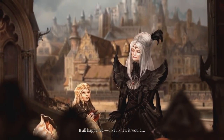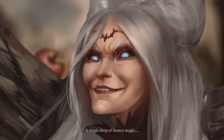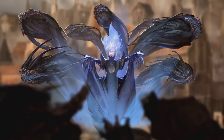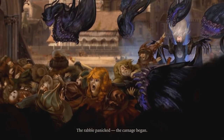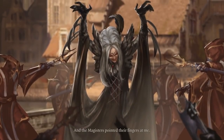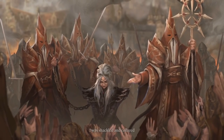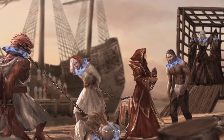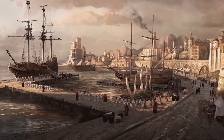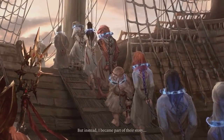It all happened like I knew it would. A single drop of Source magic, and like flies to honey, the monsters swarmed. The rabble panicked, the carnage began, and the magisters pointed their fingers at me — just as I'd planned. I was shackled and collared and sent to Fort Joy. I'd come here to kill God Woken, but instead I became part of their story.